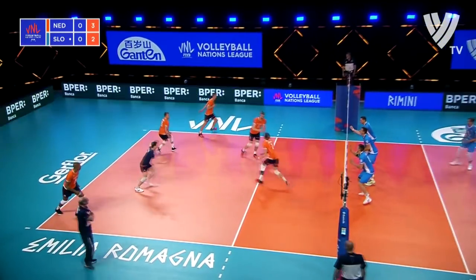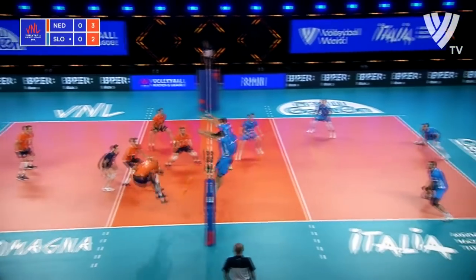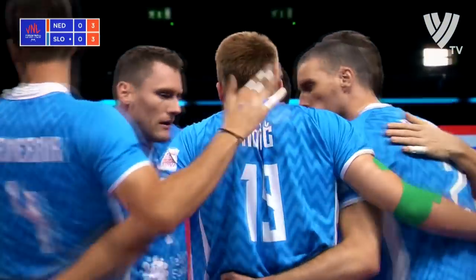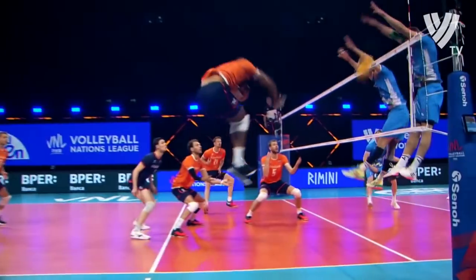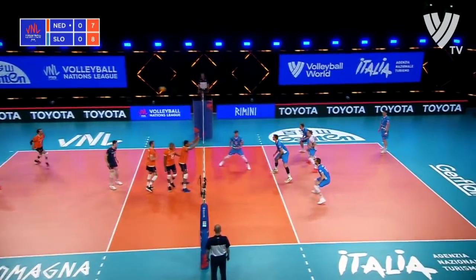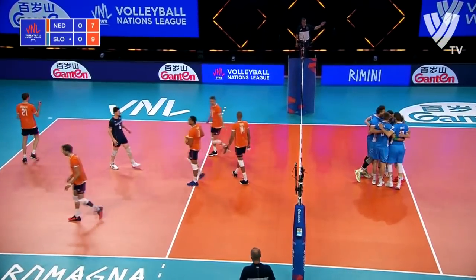Pajek on serve for Slovenia. Netherlands pick it up. The ball comes back — Dutch side sends it to Nimir. Slovenia blocking, shutting the door — and the Netherlands superstar. Nice high set, but they have a good long one. The plump seemed a little high; good retrieval there for the mid-court play.